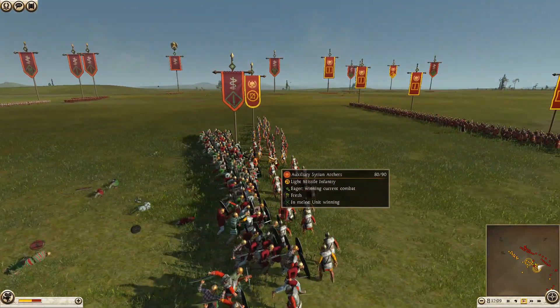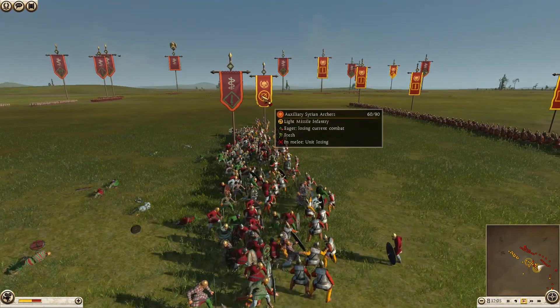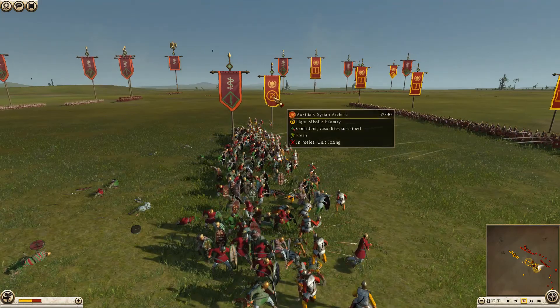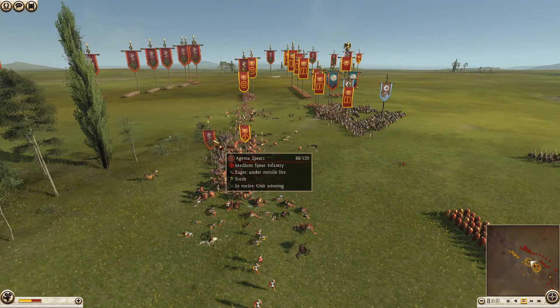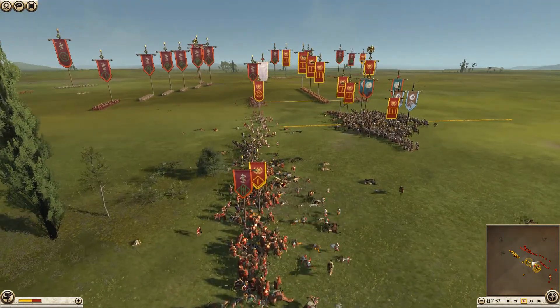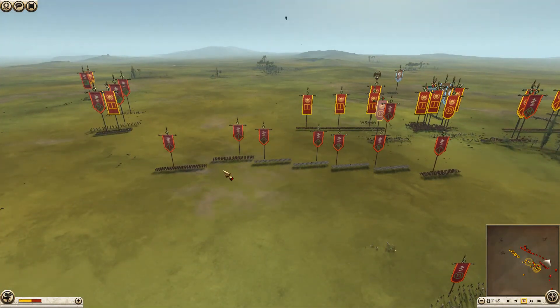We do also have two units of Agima spears — one of them is about to close ranks in here with another unit of Syrian archers, and the Syrian archers are definitely going to lose this combat. Actually, this is a unit of Galatian swords — that unit is gone. That unit of archers is going to die. The Agima spears have charged in and this second unit of Syrian archers is now off the battlefield.